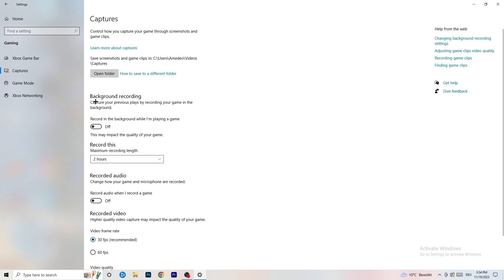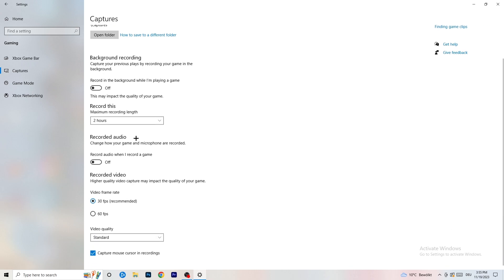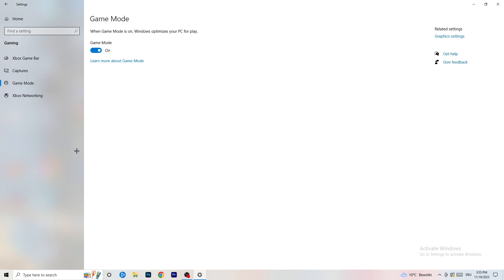Click into Captures on the left side. Under Background Recording, find 'Record in the background while I'm playing a game' and turn it off. If you want to record your game, use proper software like OBS — don't use Windows recording as it takes a lot of performance and can cause your game to not launch. Also turn off background audio recording. Then go to Game Mode and check whether it works better on or off for your specific PC.